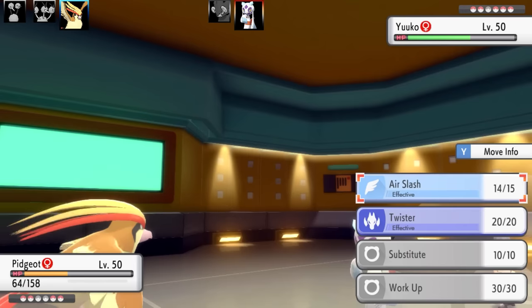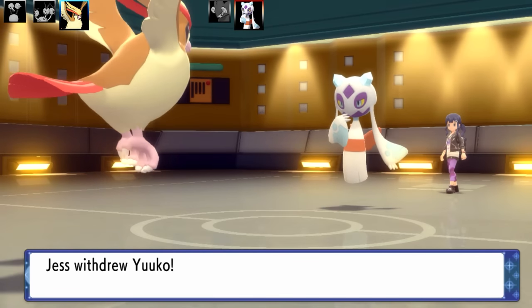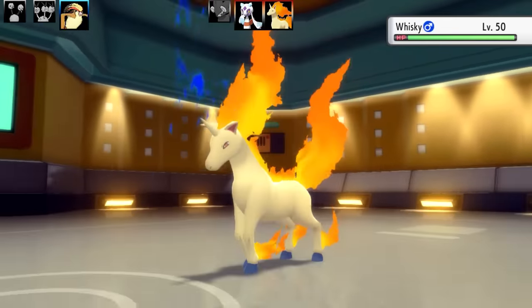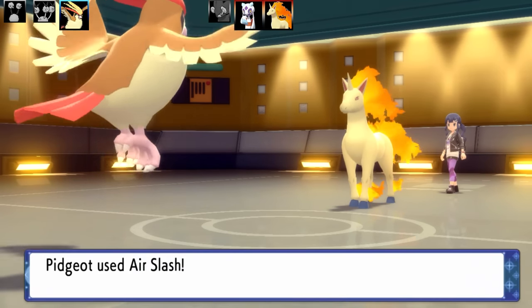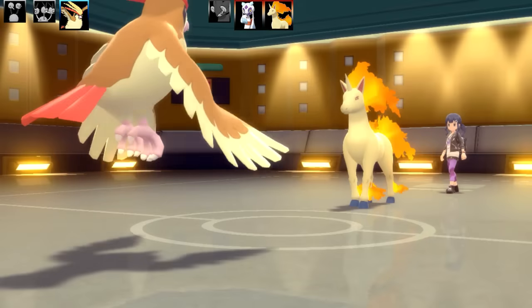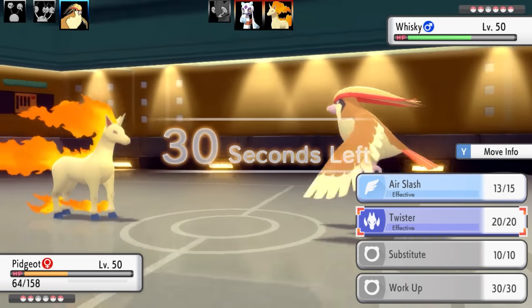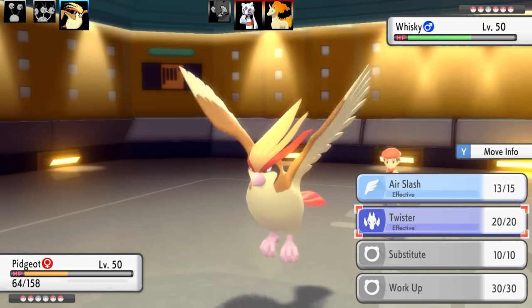Once again, this doesn't guarantee that the next move Froslass fires off against me is going to miss, but it gives me a chance. Tangle Feet is quite situational — I wish it was a 100% chance to get a miss. I think that would be balanced since you're still confused. Next Pokémon coming in is going to be Rapidash as Froslass swapped out. I guess they were a little scared of losing it since it's quite a good Pokémon against this team.